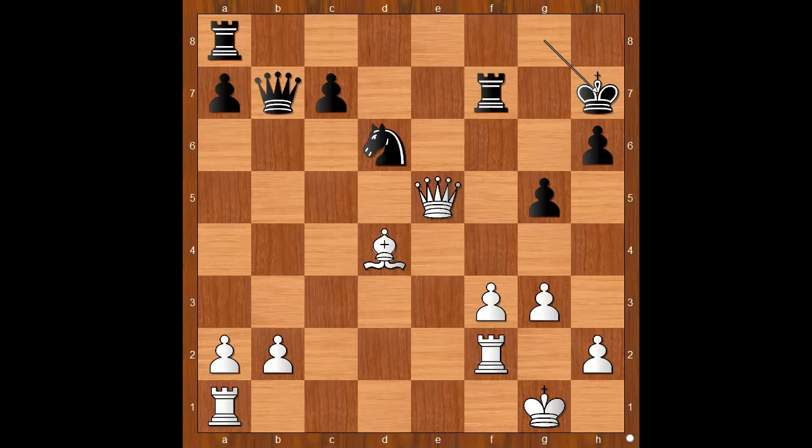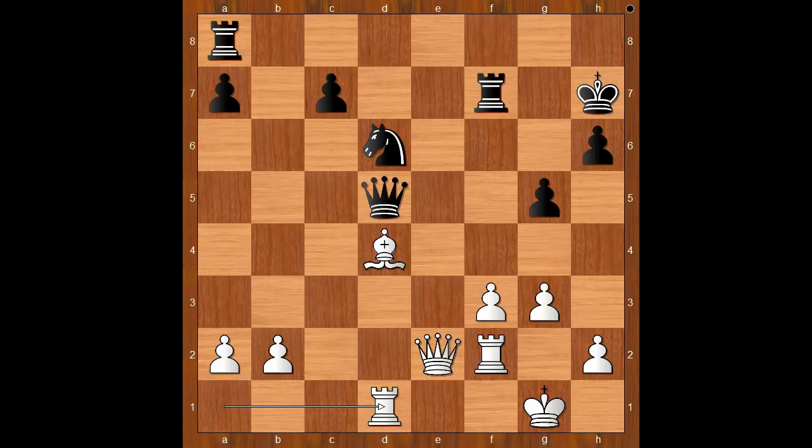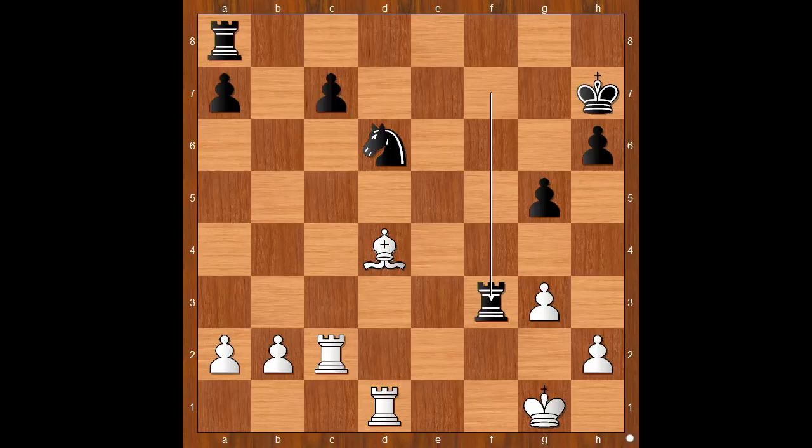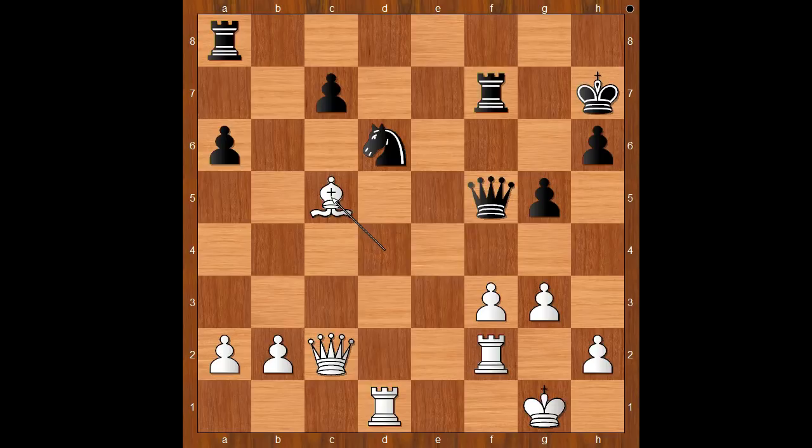King to h7, Queen to e2, Queen to d5, Rook to d1, Queen to f5, Queen to c2 — offering to exchange queens. a6. If Queen takes on c2, Rook takes on c2, Rook takes on f3, Rook takes on c7 check — White is a pawn up and in a better position. Back to our game. a6 — taking care of the pawn.